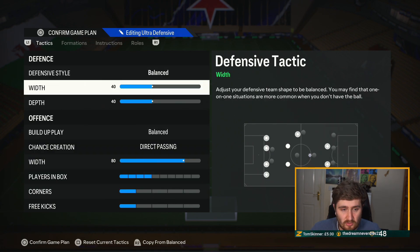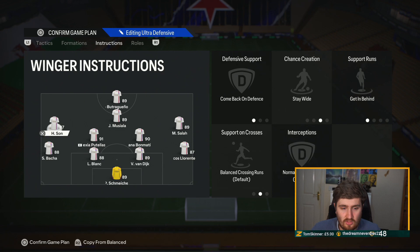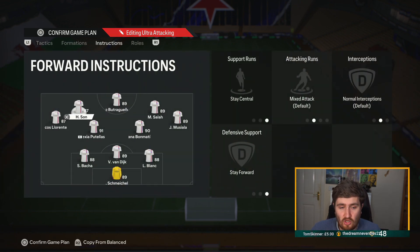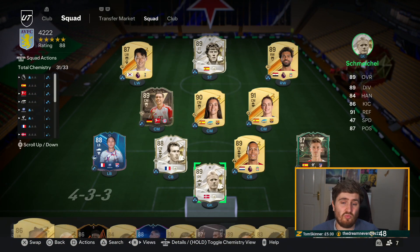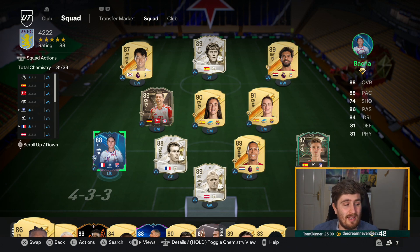For the ultra defensive and ultra attacking tactics, I'm not going to go in depth — I'll just quickly cycle through so you can see the instructions. This formation honestly has been a lot of fun and gave me really good options going forward. I'm excited to try Baka as a balanced fullback — I think she could offer me a lot. One of my favorite formations — helped me get some really good results this weekend. I might try it with stay back balanced now that I've realized the fullback situation. I appreciate you guys watching — keep it spicy, see you in the next one, peace.